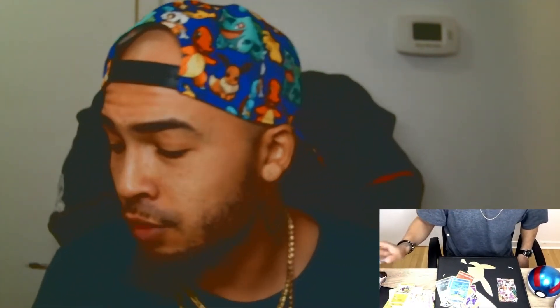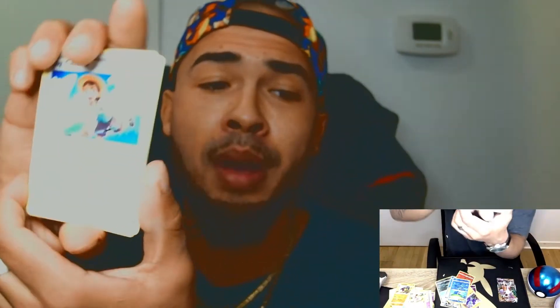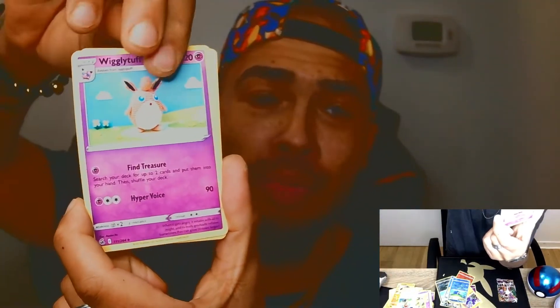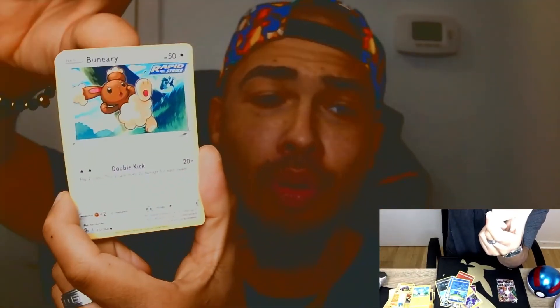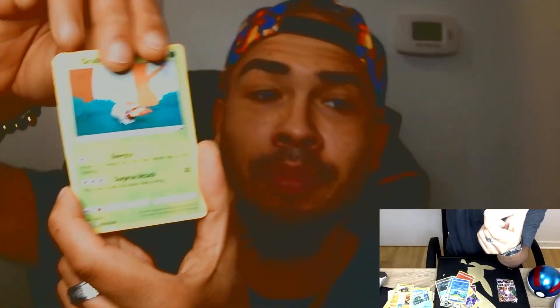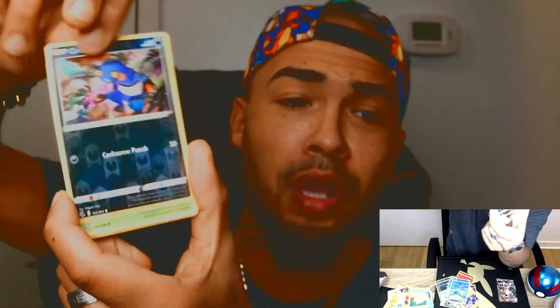Some people who inspired me to start doing pack openings: Leonhart on YouTube is a big influence, and so is Breaking Nate — a big fan of him. They got me started in this niche and I love it, it's a fun hobby I recommend to anyone. Next pack — starting off with a Bug Catcher, a Wigglytuff, a Pinsir, a Drillbur, a Shinx, a Burnery, a Basculin, a Grubbin, a reverse holo Croagunk, and a Leavanny for the last card.